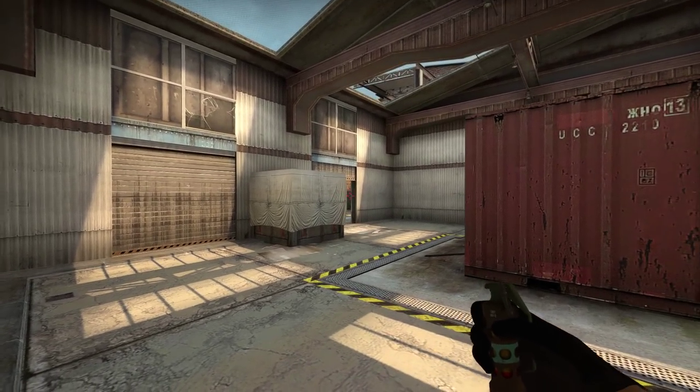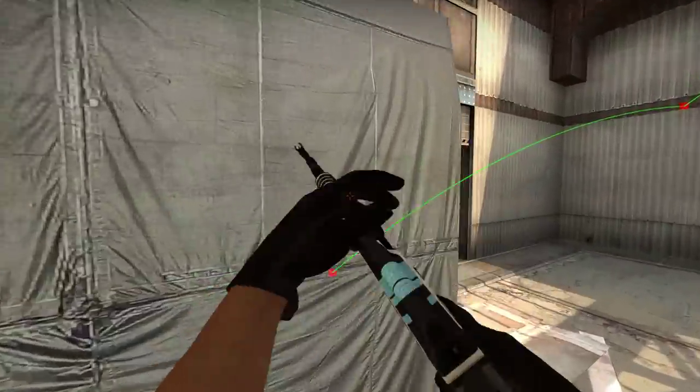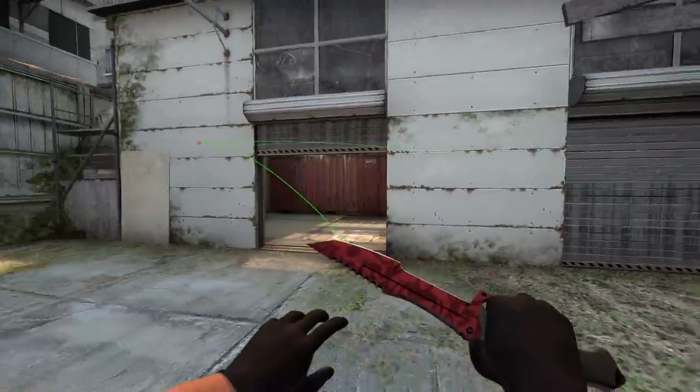This one is useful if it's late in the round, as you don't want to be bouncing it off the side here. Instead, throwing it up here won't give them a chance to turn away. As you can see it's a pretty good pop flash as they can't see it until it's too late.